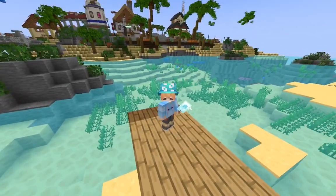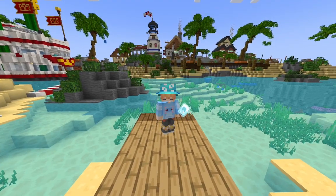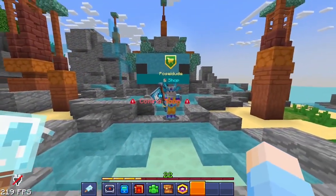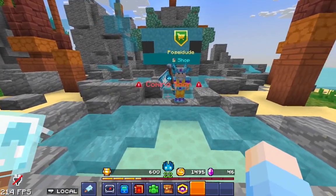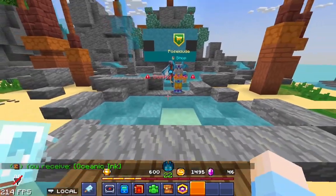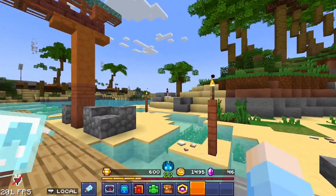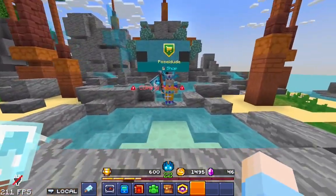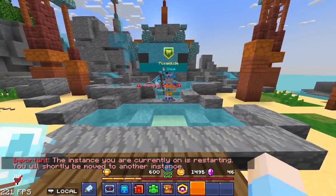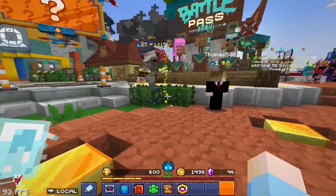The ninja had a portal, but that's not the only thing — this Poseidon character also has a coming soon thing, which must mean it also has a portal to something. This must mean there are going to be portals for multiple factions, meaning there might be a custom place for each faction.